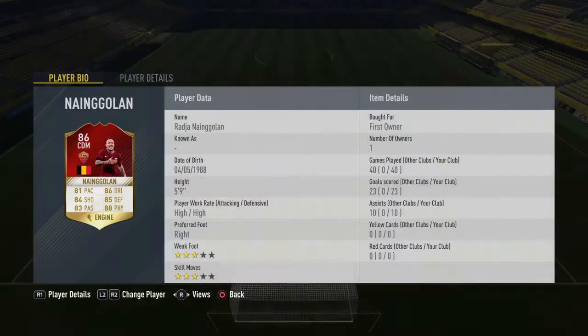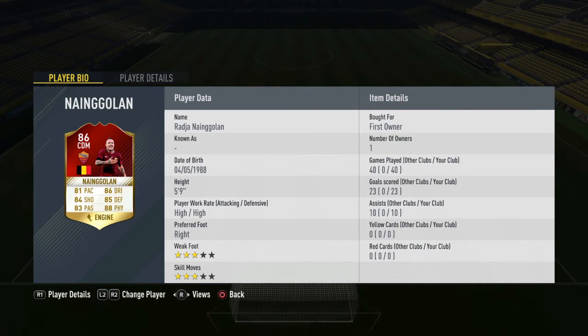Next up we have the Belgian, Radja Nainggolan. That card looks absolutely incredible — high-high work rate again, so another engine. He's got an engine chemistry style on him as well: 81 pace, 88 physical, 85 defense. An incredible card. He's played 4 games, 23 goals, 10 assists — absolutely incredible.